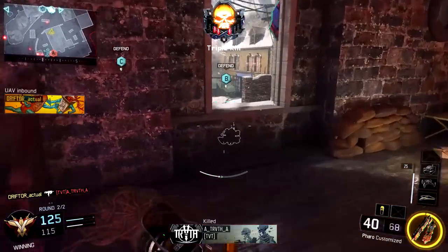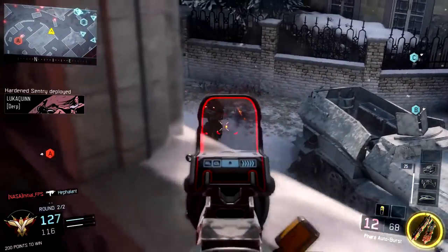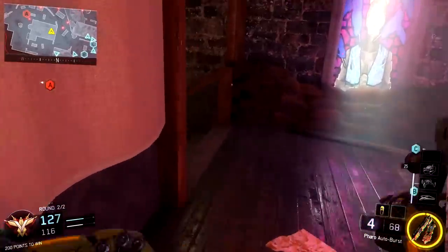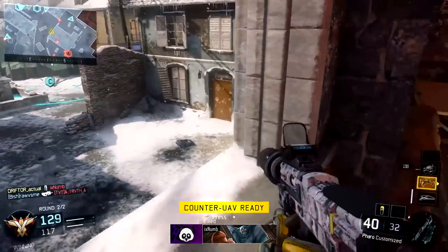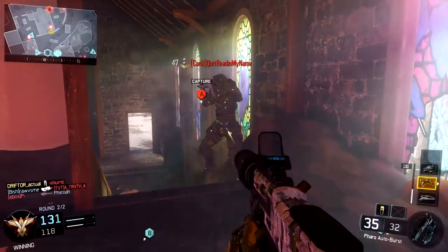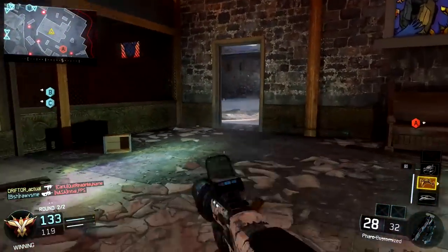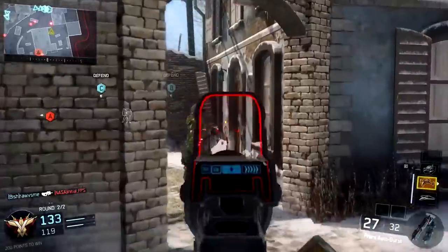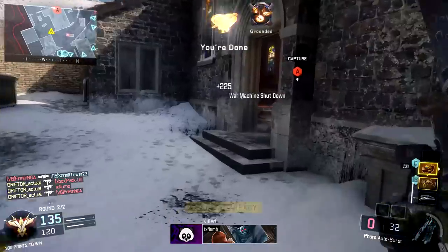The Pharaoh SMG is an excellent submachine gun. I feel like I've been saying this almost every week on In Depth, but the SMGs in Black Ops 3 are very well balanced — each one is good at something. The Pharaoh might well be the very best SMG in the game at all things and at all ranges. It's probably going to be one of my go-to weapons after reviewing all of the SMGs. Let's jump into the stats.